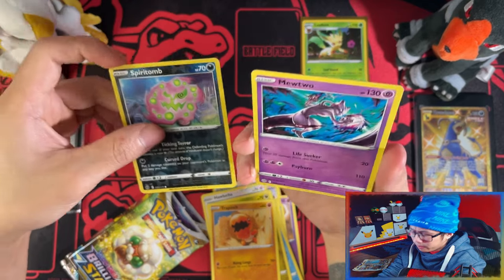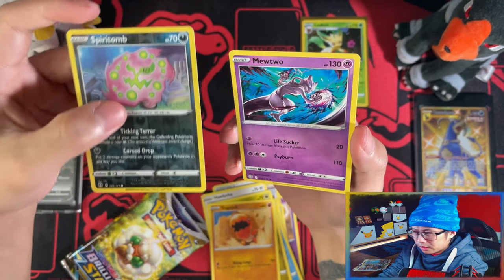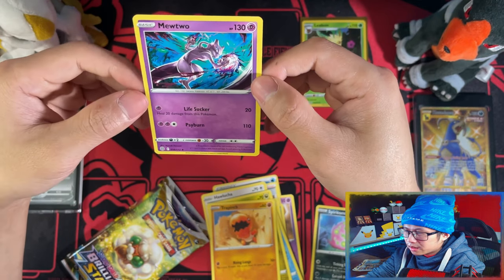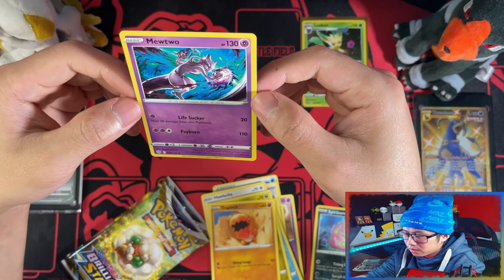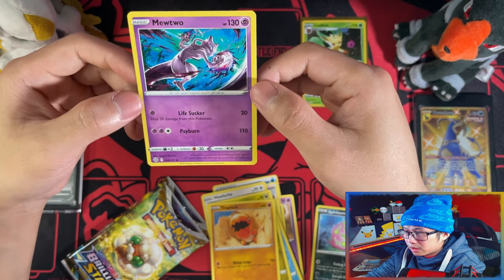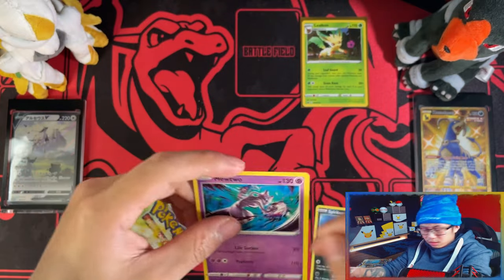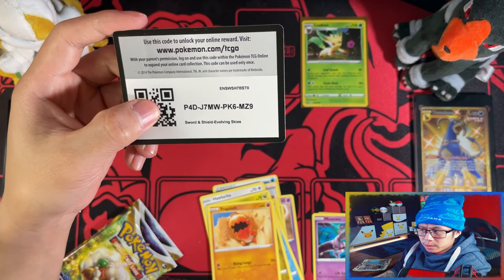Mewtwo. I need this one, and I think I need a Spiritomb so I can put that aside. Why is that not a holo? This would look so good as a holo. Why is it not a holo? Alright, that's Mewtwo. Let me grab your code cards. There's your code card for the first pack.